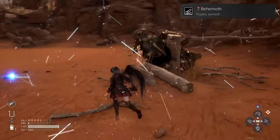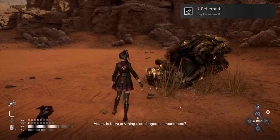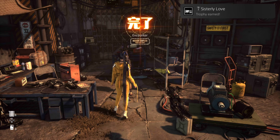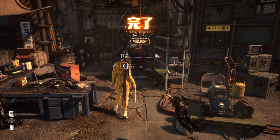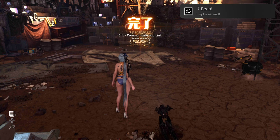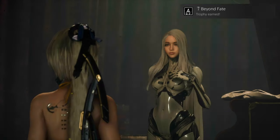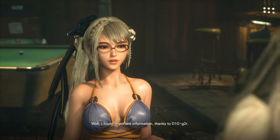Behemoth: defeating a Behemoth, basically defeating one of the bosses. Sisterly Love: completed Kai's story — it's more like a side quest; as long as you complete it, you will get this. Beep: completed Dick Gur's story, basically one of the side quests. Beyond Fate: completing one of the side quests by completing Anya's and Sue's story.